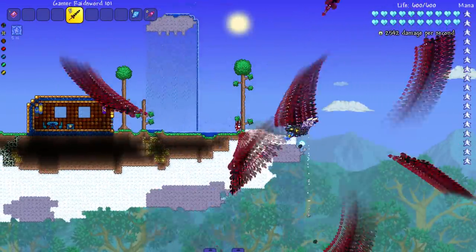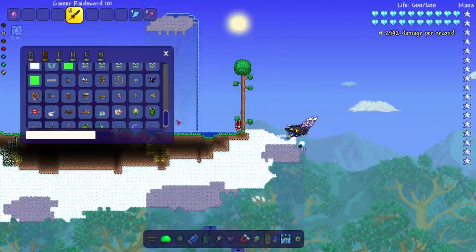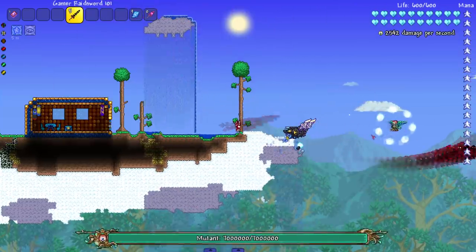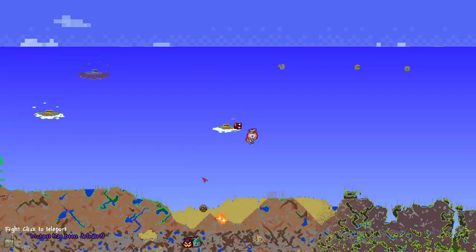That's usually a good sign right there. Let's take on the Mutant — knock him out of the way. I probably should save him for the end half, but might as well cram him in right here. There we go, he's dead. Let's get to some Calamity bosses now.